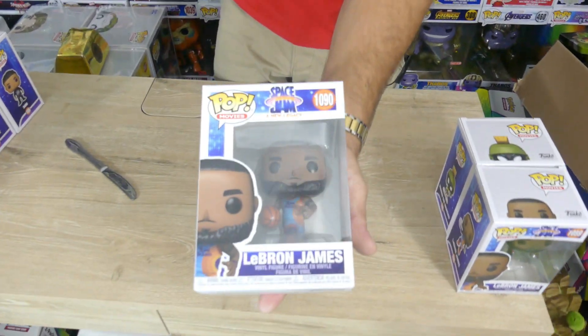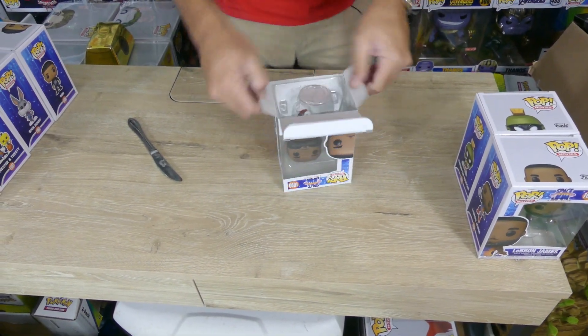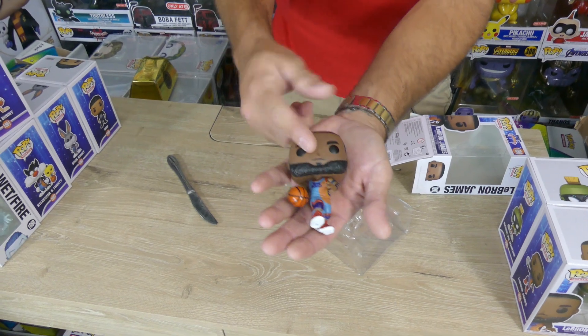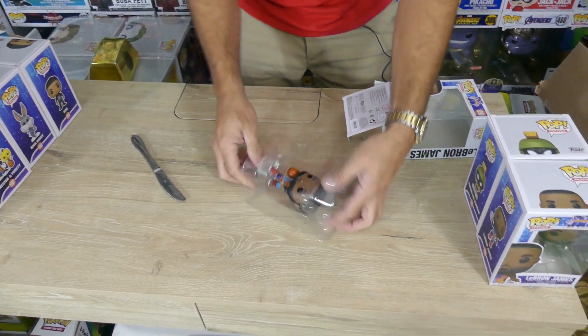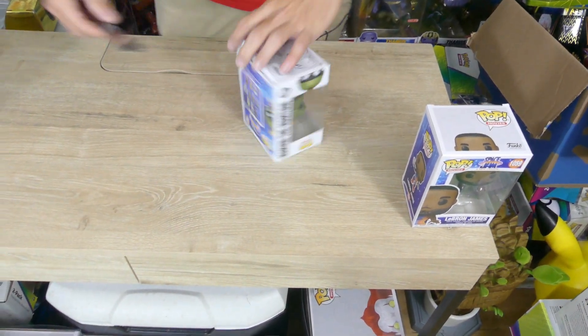Okay, and we got another LeBron James variant — this is the one with the normal basketball, in more of the dribble position. Can't wait to get the 10-inch LeBron James as well, which would actually make three different 10-inch LeBron James — same as we have three Michael Jordans. But we don't have a Michael Jordan for the original Space Jam yet. Why don't we have a Michael Jordan for Space Jam? We have every other variant out there, but we don't have Michael Jordan from the Toon Squad. Come on Funko! Leave a comment below if you want to see Michael Jordan from the original Space Jam. Tell Funko we need it.